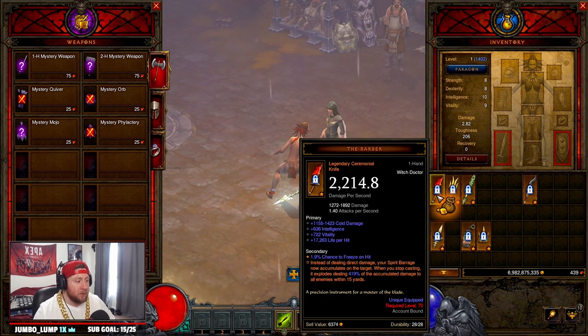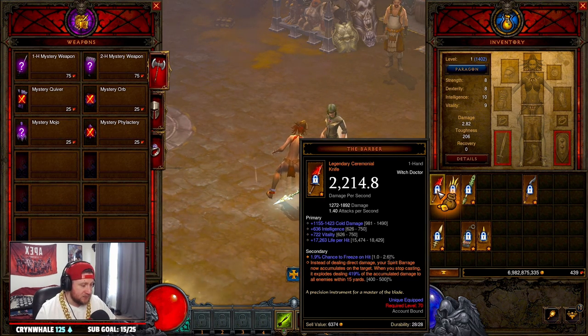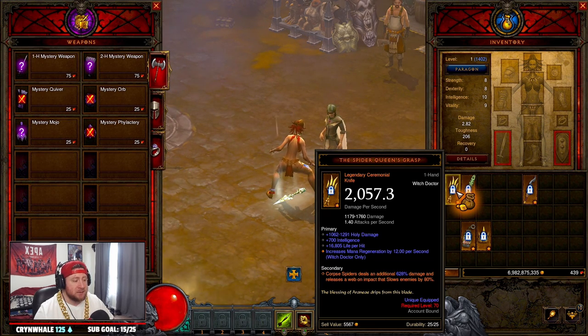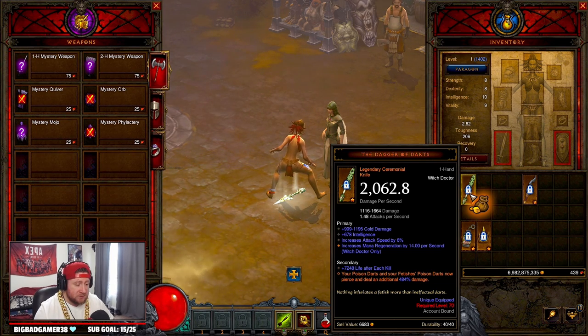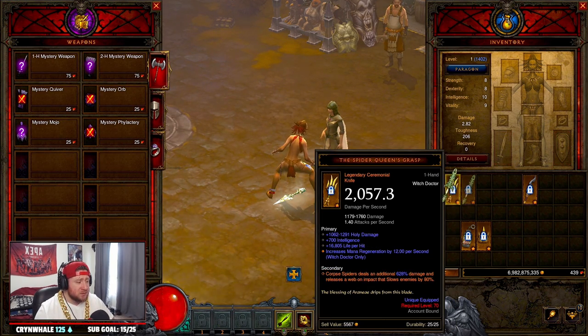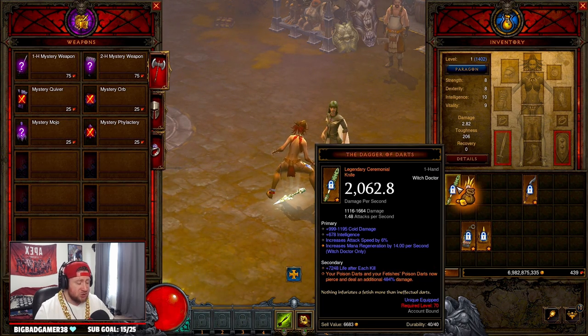Next is the ceremonial knife. Even at level one there are a lot of different options, but the best one is by far the Barber, because instead of dealing direct damage your Spirit Barrage now accumulates on the target and explodes dealing a huge amount of damage — up to 500 times — which is insane. The Barber is definitely the first choice. After that it's kind of a tie between the Spider Queen's Grasp and the Dagger of Darts; both are really good. I would edge the Dagger of Darts as second because you can pair it with what we're going to gamble for.